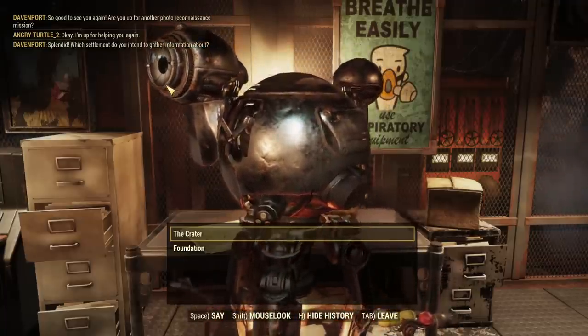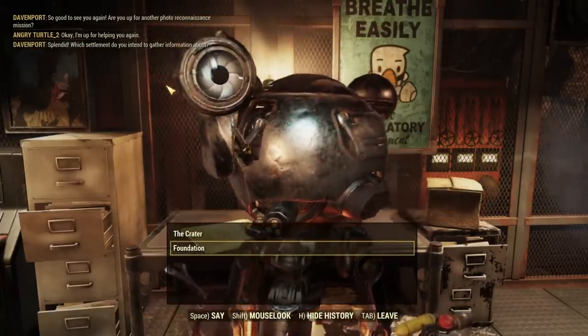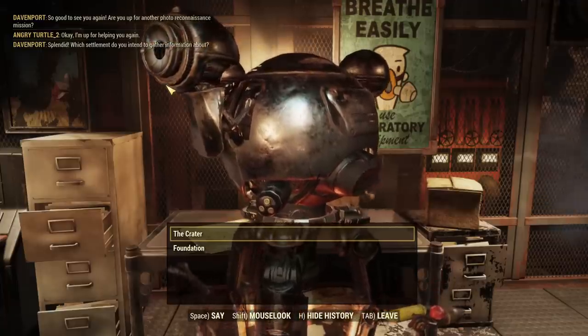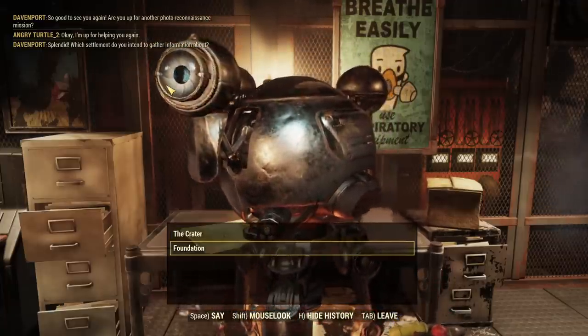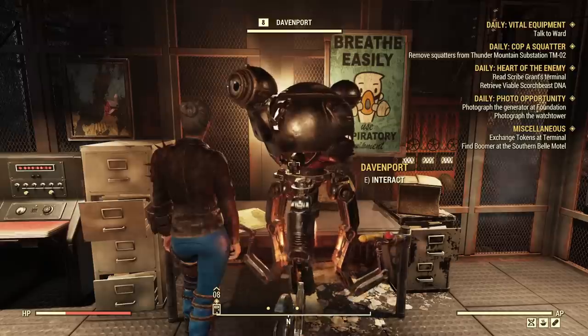When you speak with Davenport it's very important: if you want to grind reputation with the Crater, you choose to make photos of the Foundation. If you want to grind reputation with Foundation, you choose to make photos of the Crater. I want to grind reputation with Raiders, so I'm choosing Foundation.